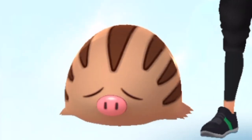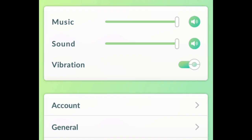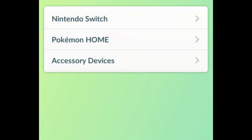Here's how you can transfer your Pokémon from Pokémon Go to Pokémon Home. First of all, you're going to want to go to Settings and then scroll down until you see Connected Devices and Services. After you see it, click it and click Pokémon Home.